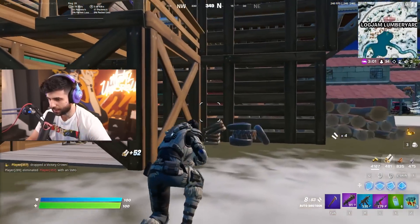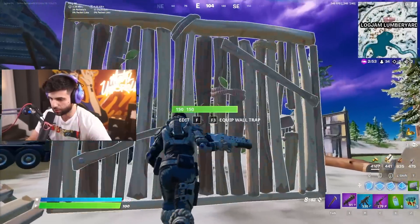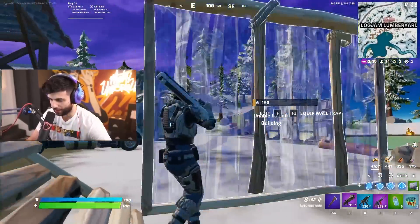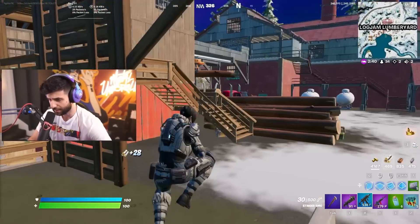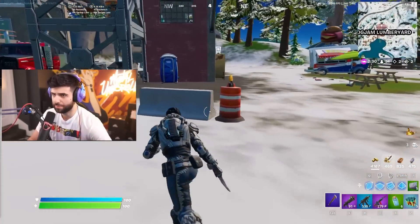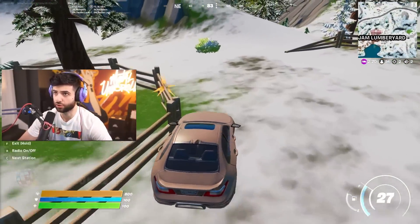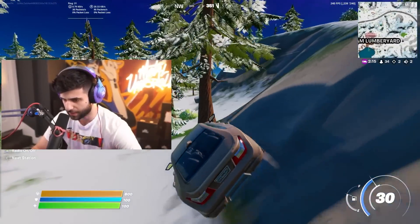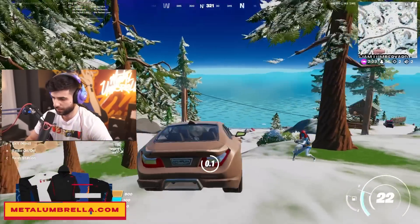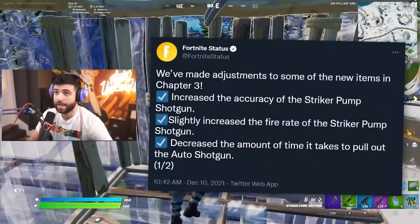Let's talk about the shotguns. The pullout time of the auto shotgun is a lot faster — they buffed it. It had a very slow pullout time which made it awkward to use after an edit. You can see the animation is quicker after an edit and it's pulling out a lot faster, allowing you to shoot quicker. The only issue still is the reload time — 7.6 seconds to reload. That's still too slow and makes it really awkward to use mid-fight.